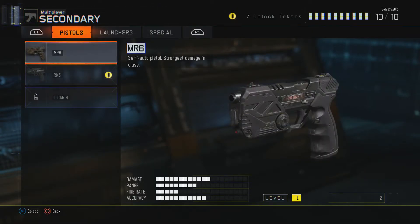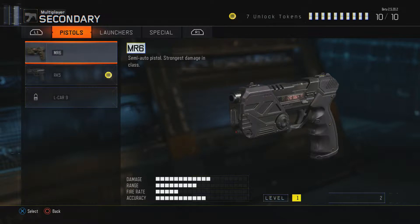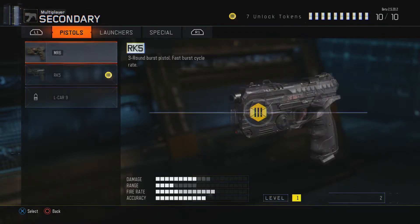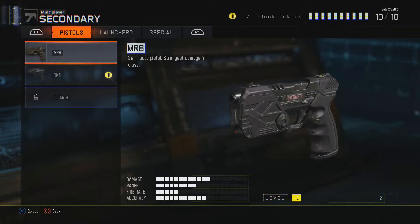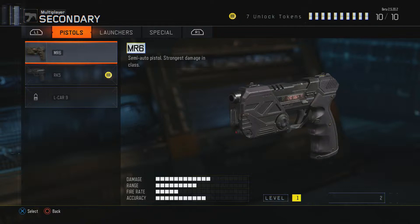Moving on to secondaries — you get the pistols. There's a semi-auto that takes the strongest damage in class; you can take somebody out with it, just spray it and hit it twice. It's the ARK5, the strongest pistol in the class. I've died by that a lot so I know. You also have a three-round burst pistol that kills people really fast, and a single-fire pistol as well.